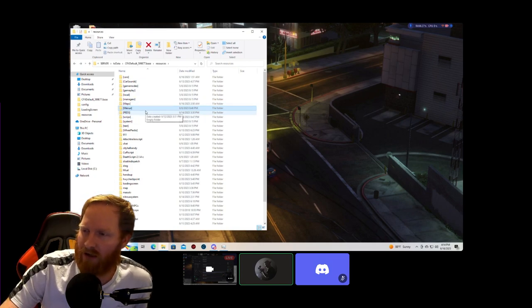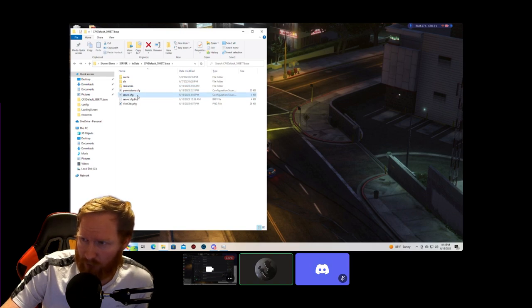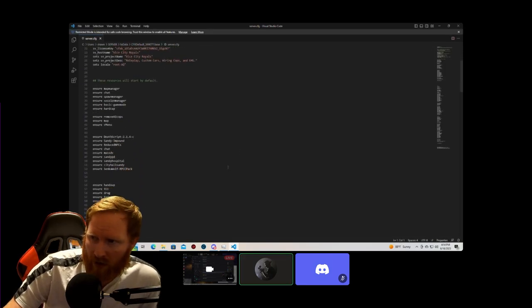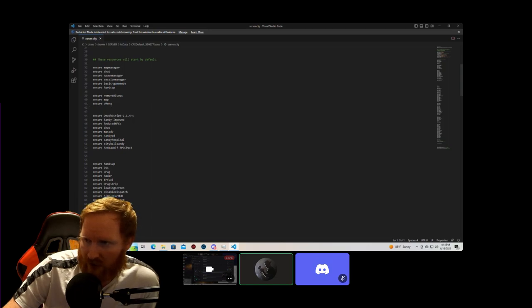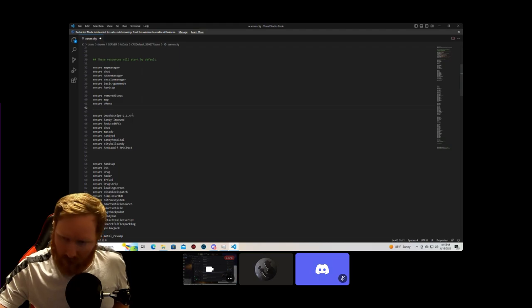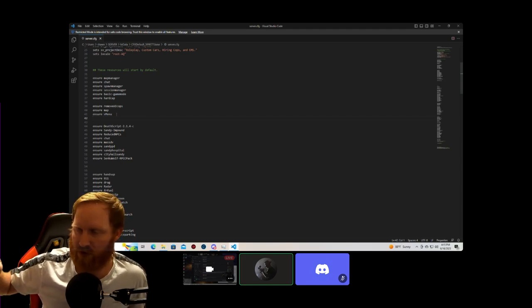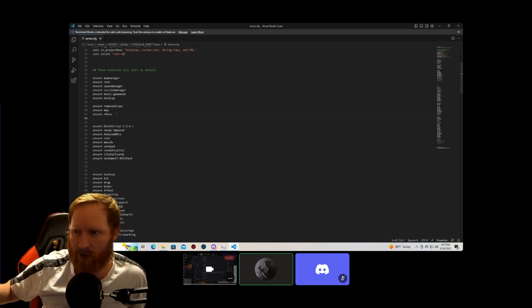After the vMenu is in your resources folder, go down to your server.cfg file and open it up. You're going to type 'ensure vMenu' — I've already got it in there. Make sure the capital M is correct, because this has to read exactly as the resource folder name. Inside your resources folder under menus, where it says 'vMenu', it has to be spelled exactly the same — lowercase v, uppercase M, then the rest lowercase. Once you ensure it and save, it will work.